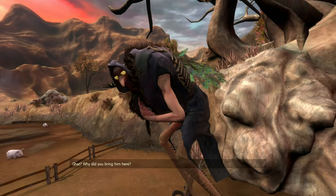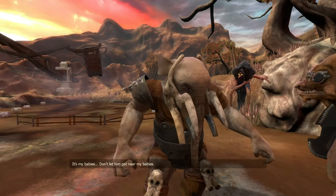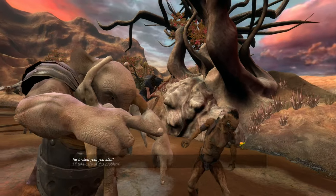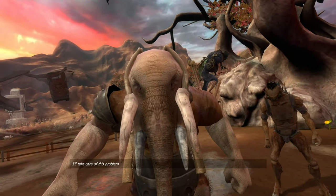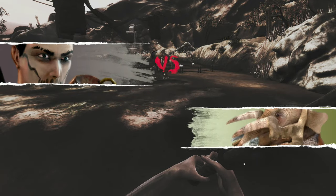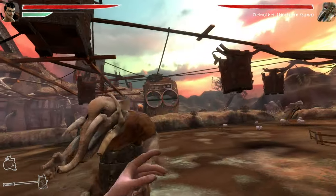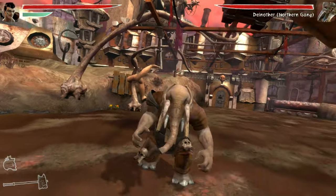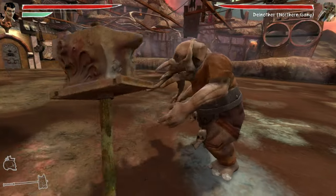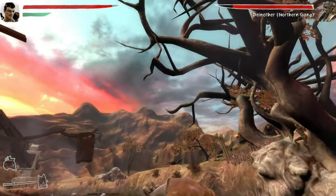Why did you bring him here? It's my baby. Don't let him get near my babies. It's a nice little touch, but I really appreciate that they included sign language in Deynotho's speech. It makes sense that a giant elephant man might have trouble speaking in ordinary — whatever language they speak in Xenozoic. So it's just a nice little inclusive touch that one of the characters in this game uses sign language.